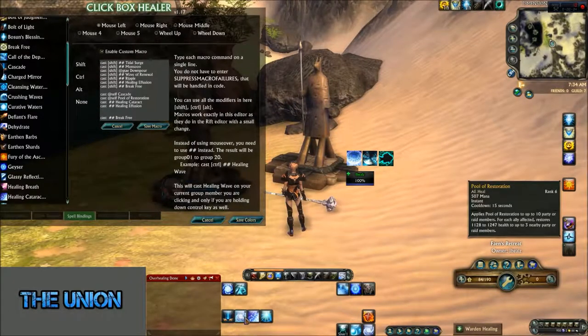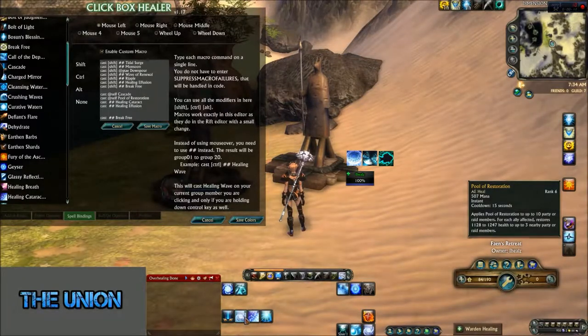Pool of Restoration — I've seen a lot of people suggest saving this for big emergency moments, but look at the cooldown: it's only 15 seconds. That's such a short cooldown that I prefer to include it in my rotation to continually keep it going and get that extra bit of continuous healing.